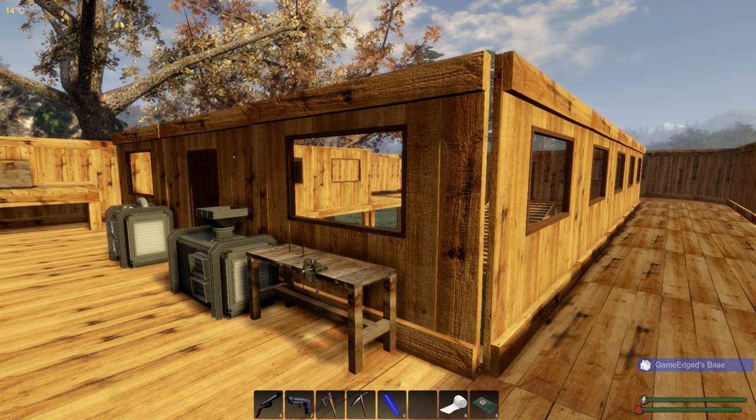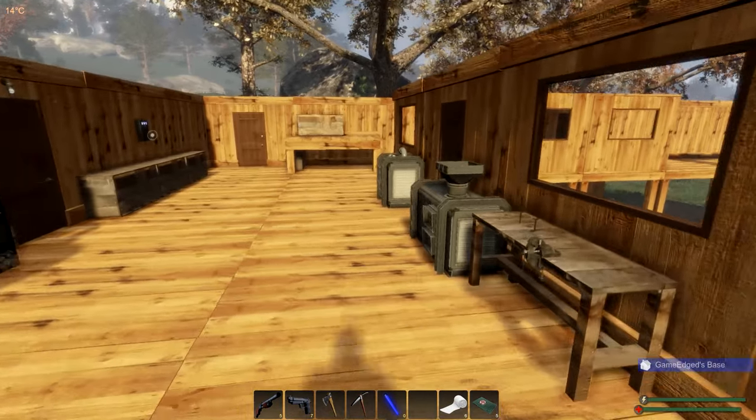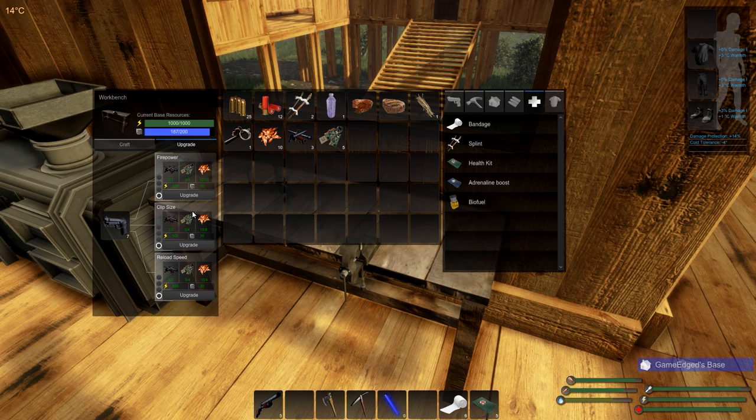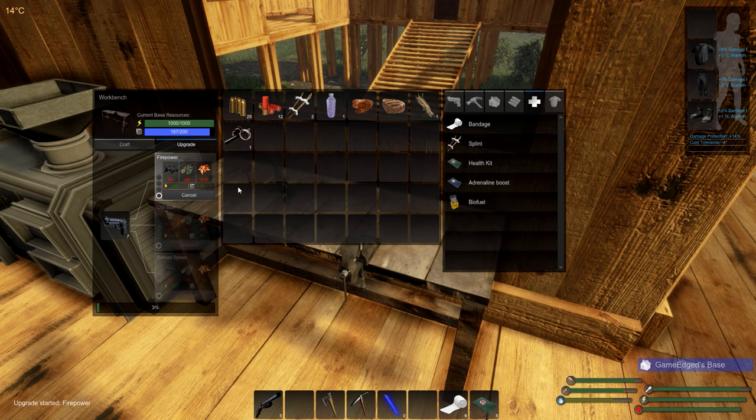Thank you so much for joining me, this is Game Edge and we're back in Subsistence normal mode. I want to get the upgrade on the actual pistol — that is definitely needed to reduce the amount of ammo we're using. We're going to upgrade it up here: three weapon parts from the previous hunter attacks, five electrical components, and ten copper fragments. It takes 650 power and 70 mass — well worthwhile every last dime of this.